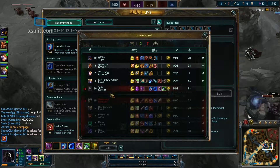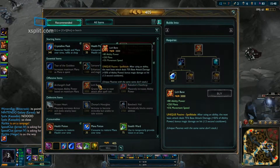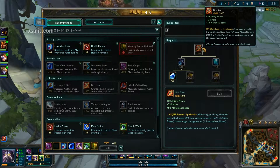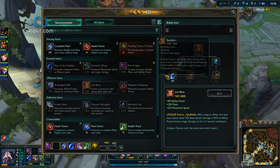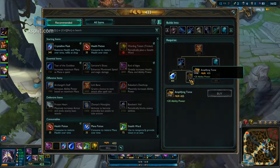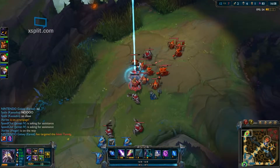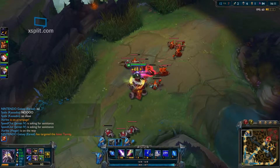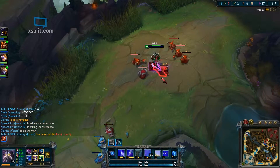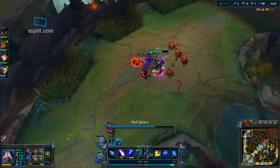We're checking if anyone's building magic resist, which doesn't appear to be the case, so we should keep building damage. I need to make a decision here — we want this Amplifying Tome, not mana. We have a bunch of wards we haven't used — don't invest in wards if you don't use them. I tend to forget a lot, so just try not to do that. It's good to invest in wards but if you're not using them it's just a waste of money.